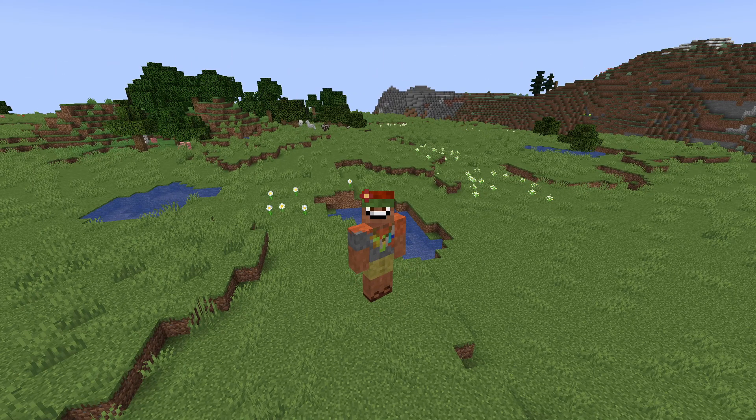There are a few more little features, like lightning rods will give off a redstone signal when struck by lightning. But I'm not going to get into those — they're little features and you can always look at the patch notes, which I will be linking in the description of this video.